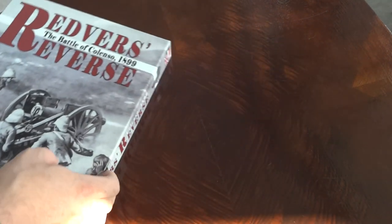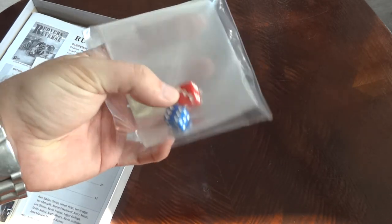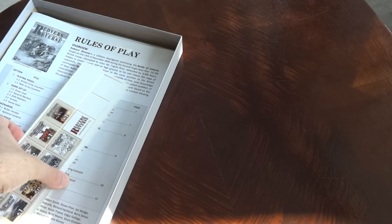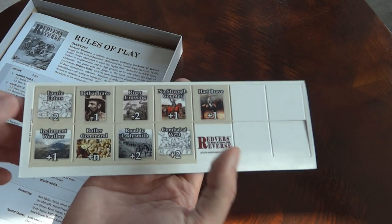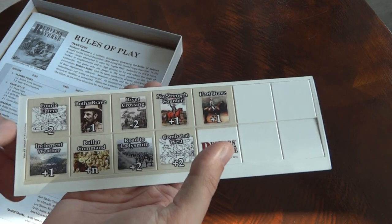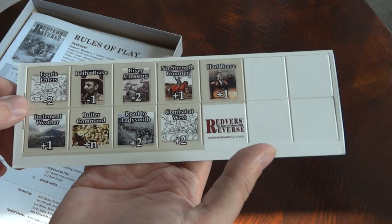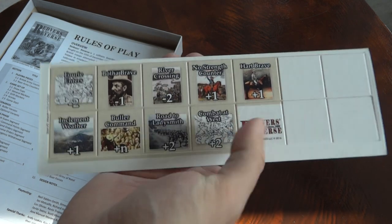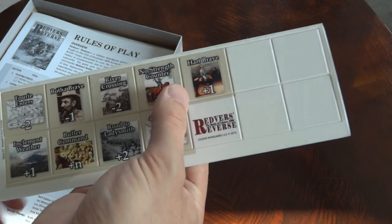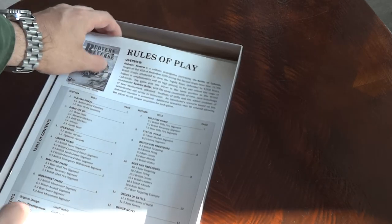Let's take it out of the box. First we have two small dice and some plastic baggies for counters, which is appreciated. Then we have some big counters - these are variant counters. I already took a look at the rules; you can modify the basic historical scenario by introducing some positive and some negative modifying variants to alter the flow of gameplay, which is quite interesting.